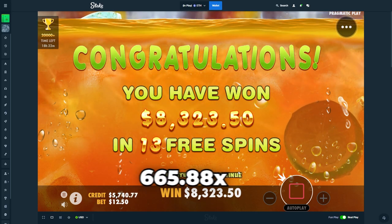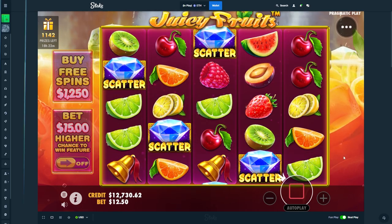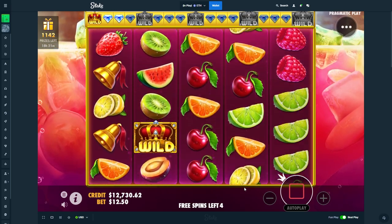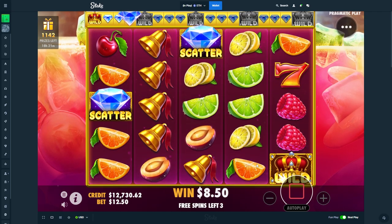Thank you so much, Juicy Fruits, for not being as shit as Sky Bounty. Thank you very much. Fuck Sky Bounty — that is just disgusting. Double drop us right here. We'll take the double. You know, that works. I'll quick spin it because I know it's coming.